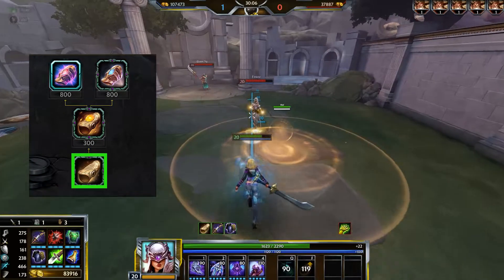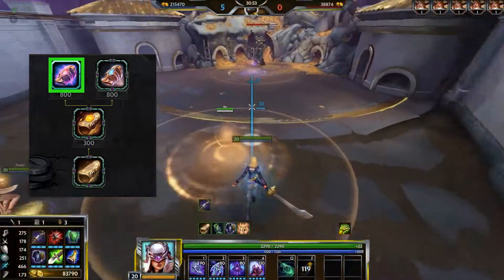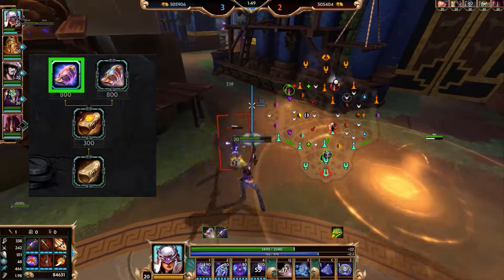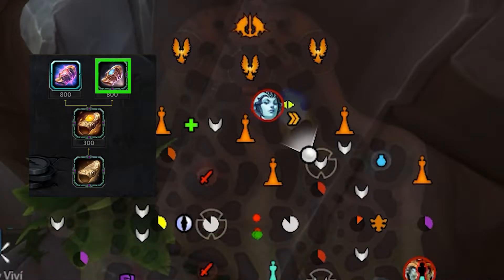Bracer gives allies power if above half health, or movement speed if below half health. It works as a ward; if destroyed, the cooldown of this relic is reduced by 20 seconds. Bracer of Brilliance gives allies increased power and movement speed and acts as a sentry ward. Bracer of Illumination gives a little sprite that patrols the area, provides vision, and acts as a sentry ward.